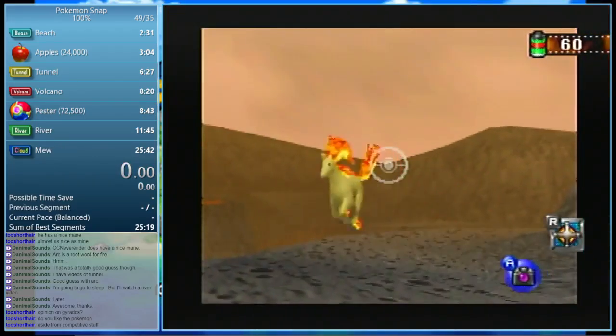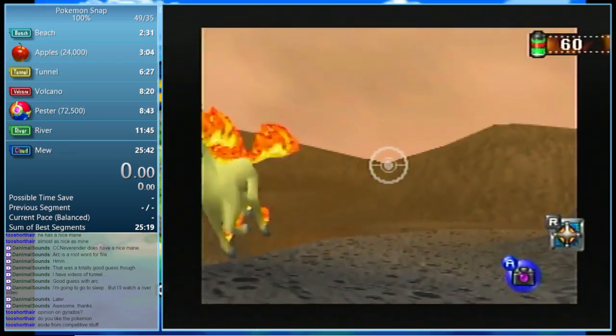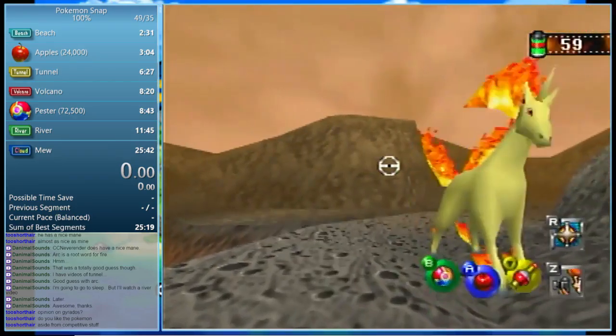Whenever you come in here, there's an easy way to set up for Rapidash. As soon as Rapidash appears in your camera inside the range while you're zoomed in, that's when you want to unzoom, look to the bottom right, and throw an apple. You want to aim at the back hindquarters, like the back thigh. It doesn't matter if you cut the head off — you actually get full marks for this picture. You get even more points because there's a second one in the background.